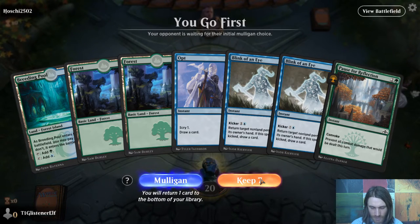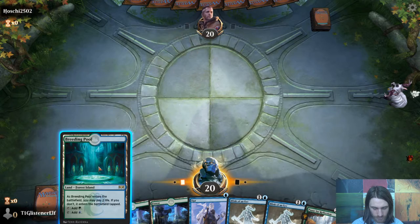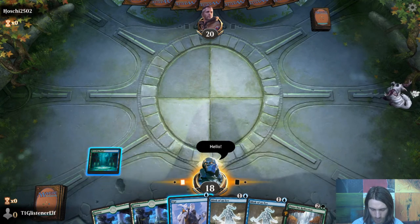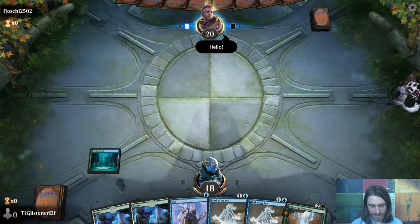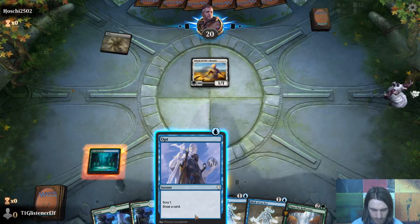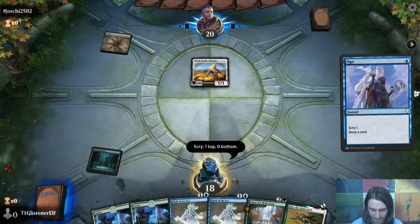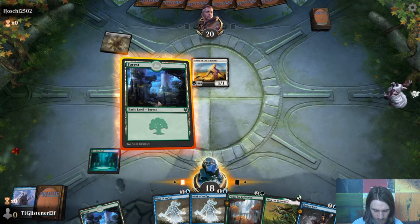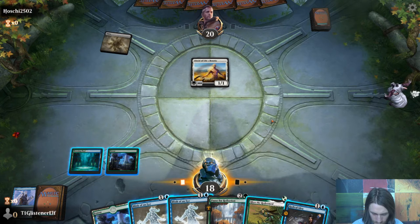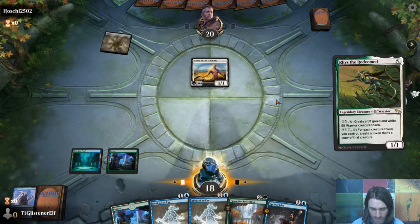This is fine — no Rhys, but we have ways to draw into him. Hopefully. Main phase Opt — come on. Let's see. Looking good. I'll use you now so that I can get a token next turn.